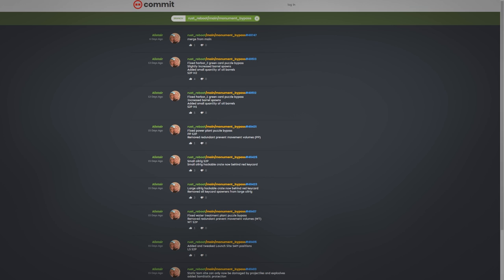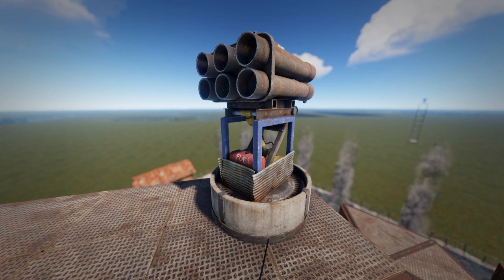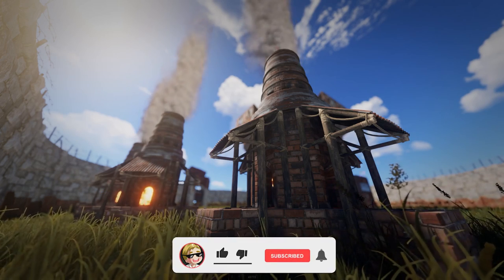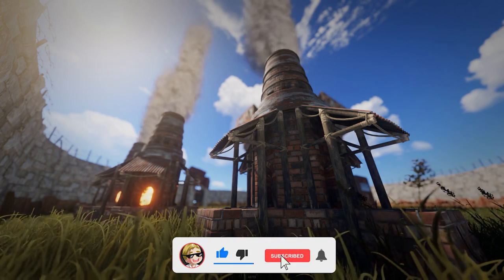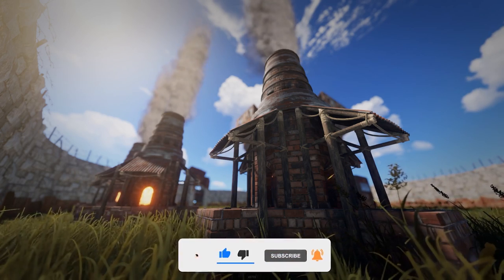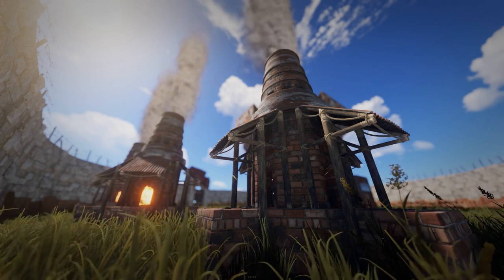This is not 100% confirmed as it hasn't been patched in yet, but based on Rust's commits, the SAM sites at Launch Site are not going to be damageable by melee anymore. There are some other related changes — I'd recommend checking the Rust commits yourself if you're interested. I hope you appreciated this video. If you did, make sure to like it and let me know in the comments. We're on our way to 10,000 subscribers, so subscribe if you haven't yet. Thanks for watching and I'll see you in the next one.